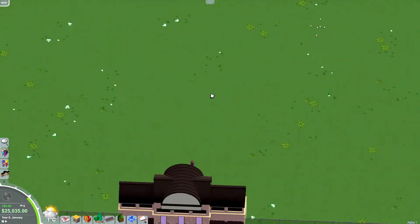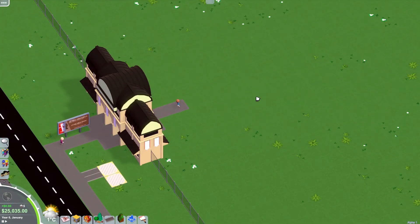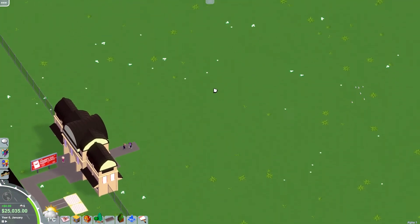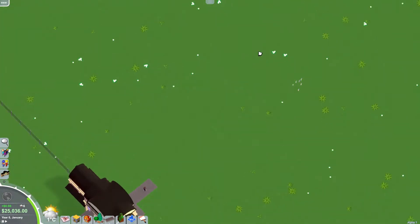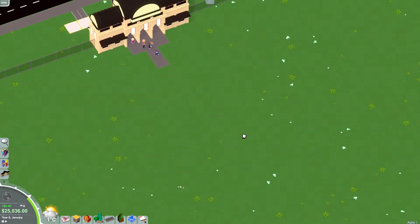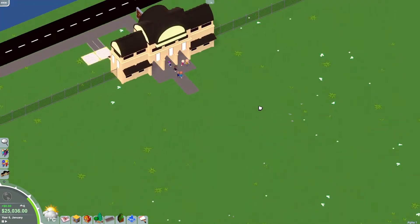I'm trying to figure out how to rotate the camera view because I knew how to do it but I'm too dumb to remember. Oh, it's hold Alt and then use middle mouse to pan — that's right, that's how it's done! We can still do that, awesome. You can press M to see the map — that's basically all the basics of Parkitect you need to know.